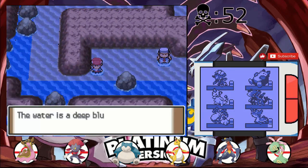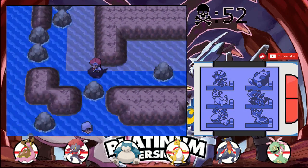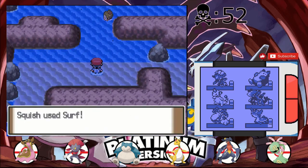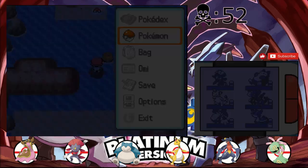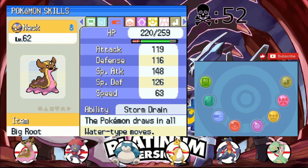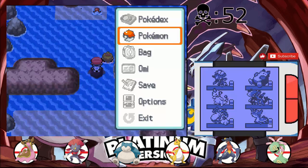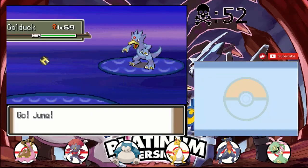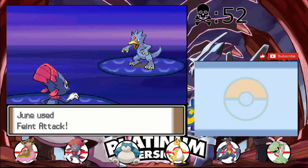But it is powerful, so we're not gonna sleep on it — especially with Tail Glow. If I can just set up one Tail Glow, the battle's golden. Honestly, with how slow it is, I might not even need Tail Glow, because it's not nearly as bulky as Bessie with Belly Drum. But it is okay. Golduck — Faint Attack.